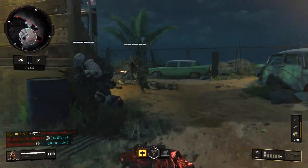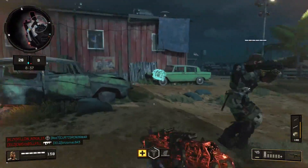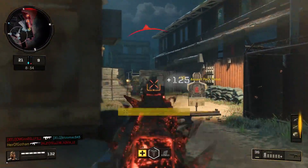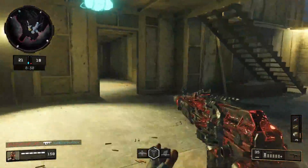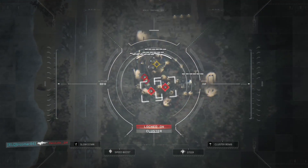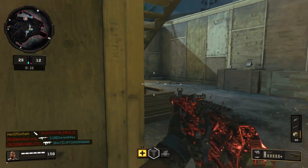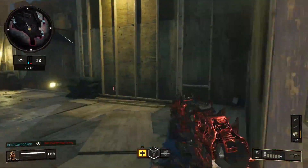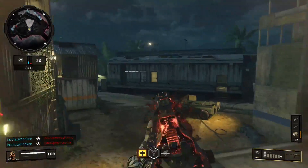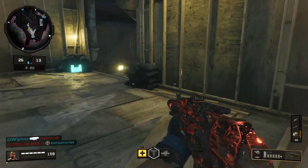Engineer and Dead Silence pretty much go on every one of my classes. Engineer helps you out with all the crap you gotta avoid, and Dead Silence is clutch for helping with acoustic sensor runners and so I don't hear my own footsteps. In the gear slot I have acoustic sensor. The footsteps are so loud in this game that you don't even need headsets anymore — I play with regular TV speakers and still do really well.